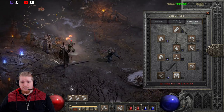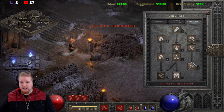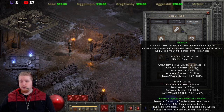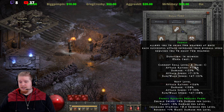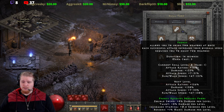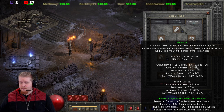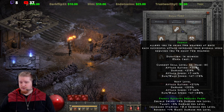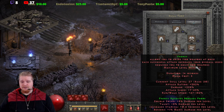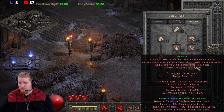The increased attack speed and the run-walk speed go up as you level the ability. Right now at base level I'm at 7% bottom and 33% top for attack speed, then 47% to 138% run-walk at the top. As I level it up, the bottom doesn't really increase but the maximum goes up. Hitting level 20, I now have 45% increased attack speed and 182% run-walk.